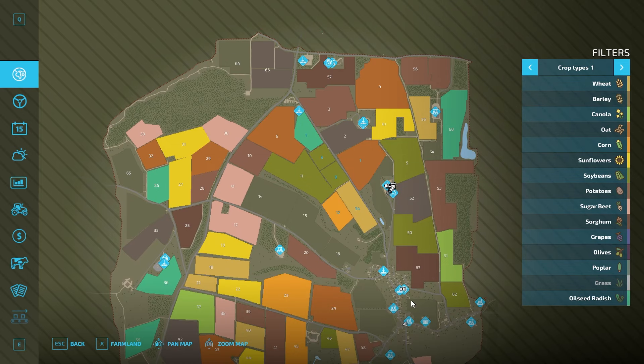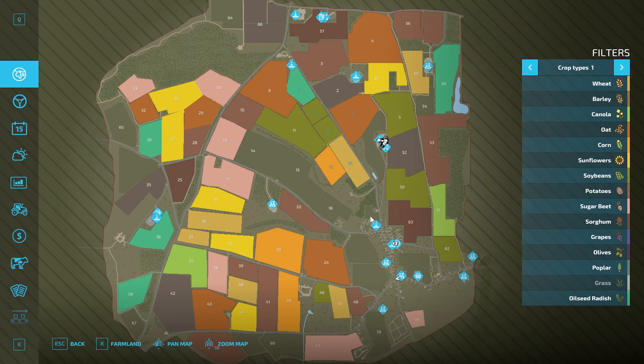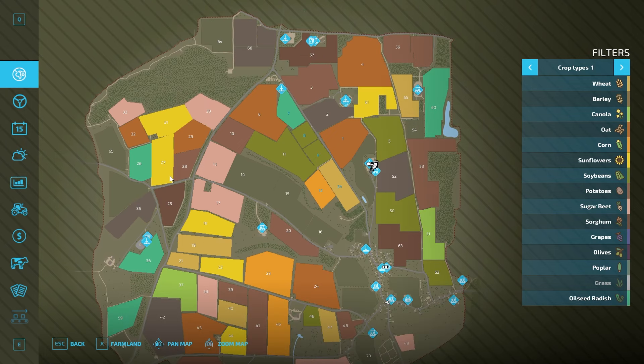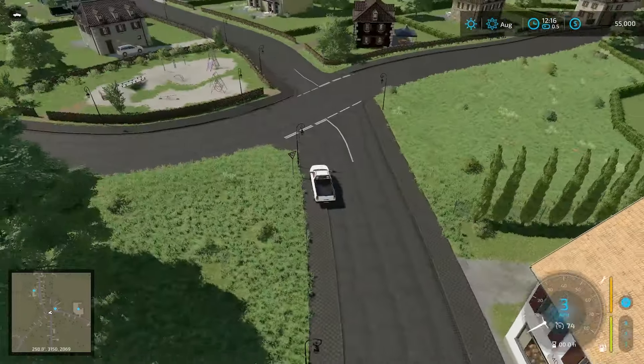I really just want to jet up to the farm and head over there, but there's a lot of the map to be seen. So we'll probably save that for last. I think I'm going to dip down, take a look at the tailor shop, then drive up this way across, head up towards there, work our way up, take a look at things, and then head down towards the farm.